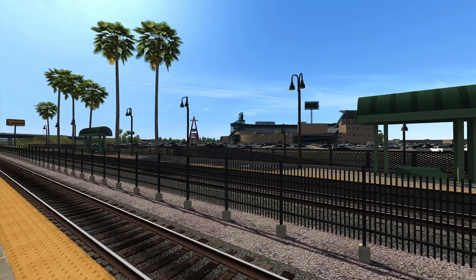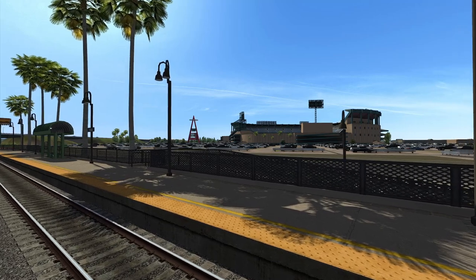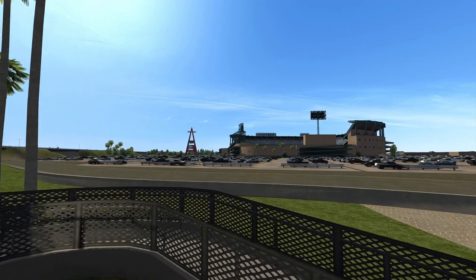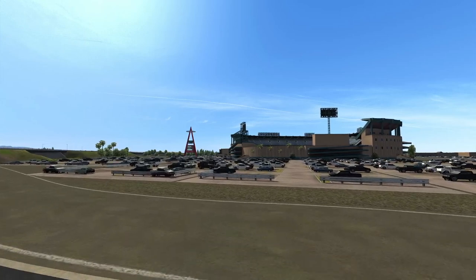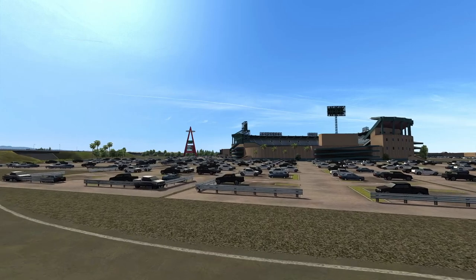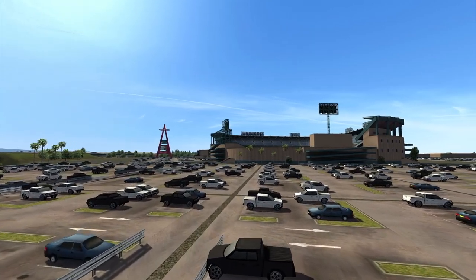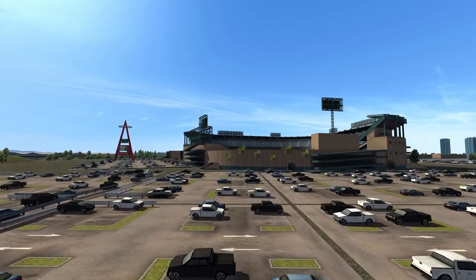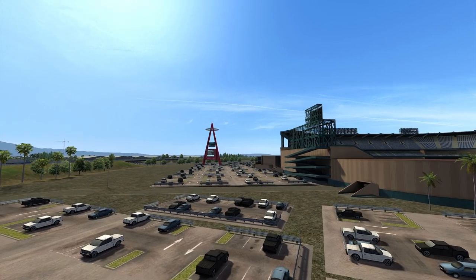We're a bit further south now in Anaheim, home of the Angels baseball team. This stadium and the parking lot came with the original route, and they did a pretty good job with a lot of custom assets back then. One thing that was added with this enhancement is the big sign over there, which was added. It just makes it a little more natural.